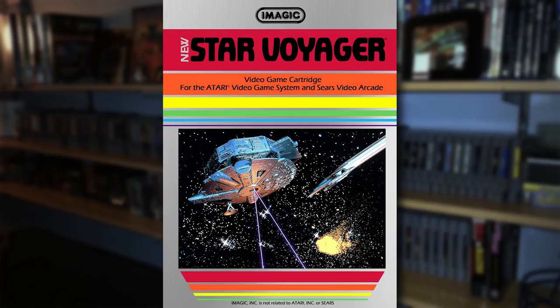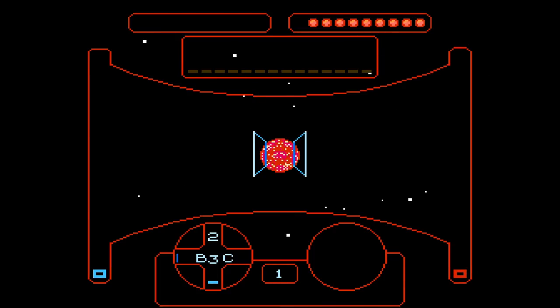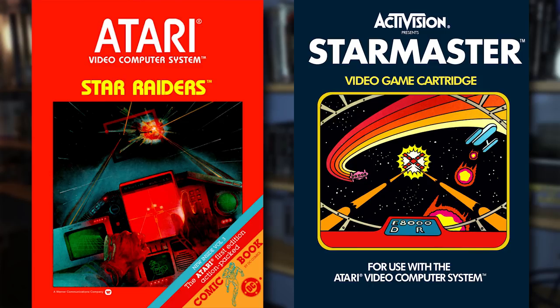This is not to be confused with the game of the same name, Star Voyager on Atari 2600, which was developed by IMAGIC, although gameplay elements are definitely similar. Star Voyager was developed by ASCII and released by Acclaim in 1986. This game will look familiar to fans of games such as Star Raiders or Star Master on Atari 2600.